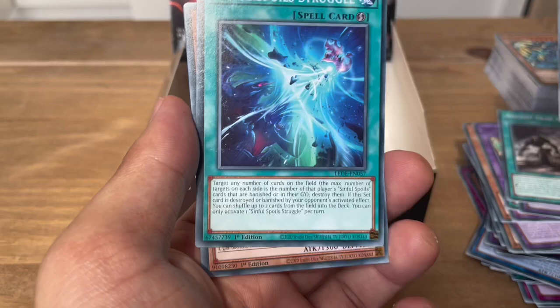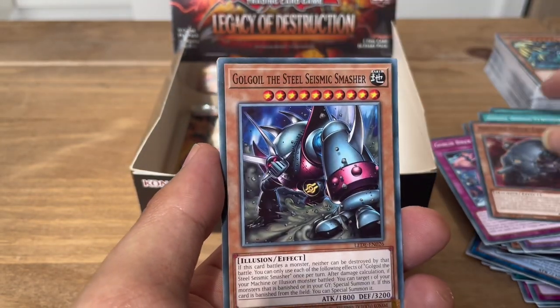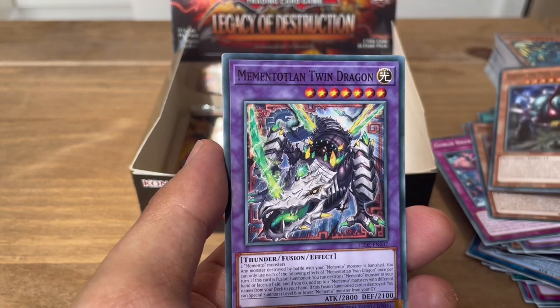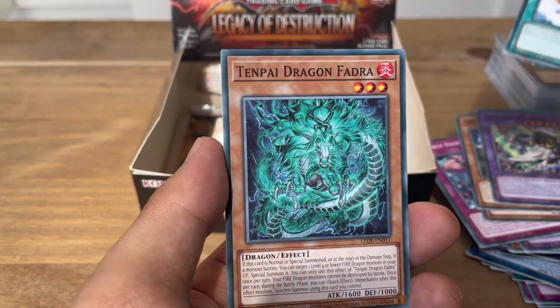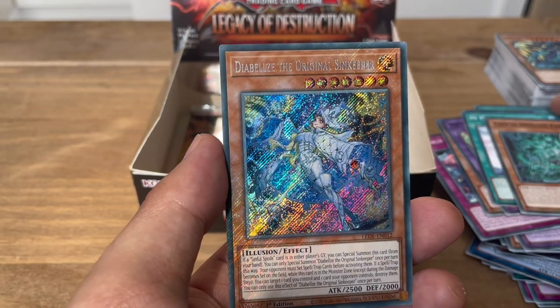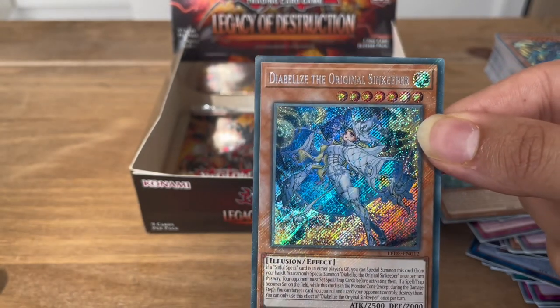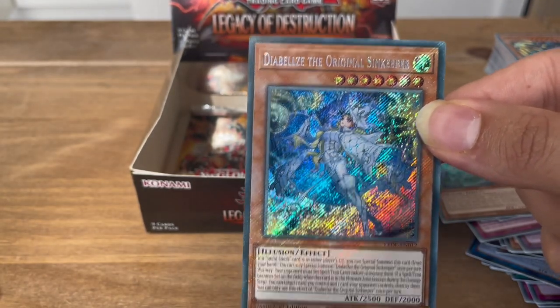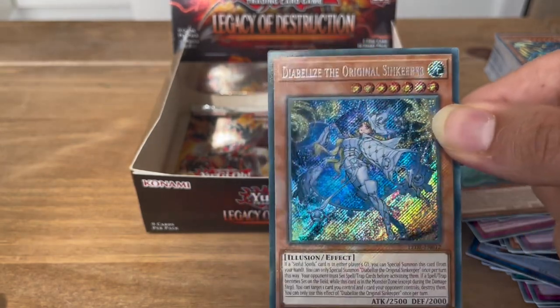Next pack: Ancient Gear Advance, Goblin Biker Grand Pileup, Sinful Spoils Struggle, Ancient Gear Tanker, Goldoyle the Steel Seismic Smasher, Mementotland Twin Dragon, In Papa's Footsteps, Tenpai Dragon Phadra. And — wow — this is one of the best secrets in this set: Diabali is the Original Sinkeeper! This is a really, really good card. Can't believe I pulled this!